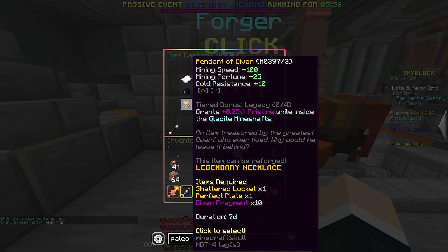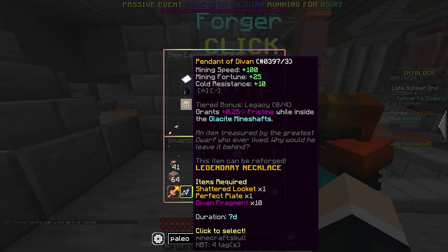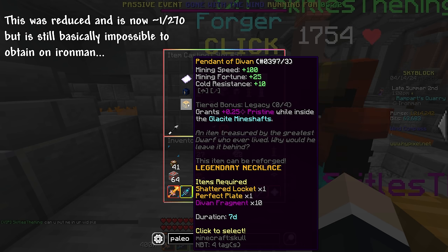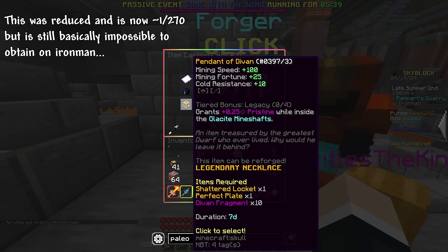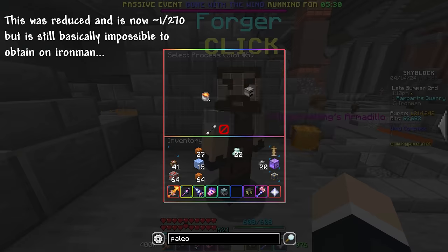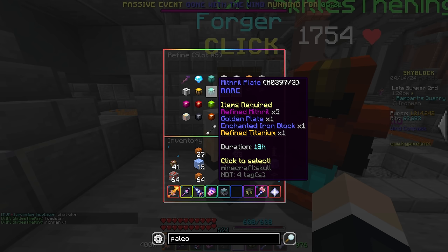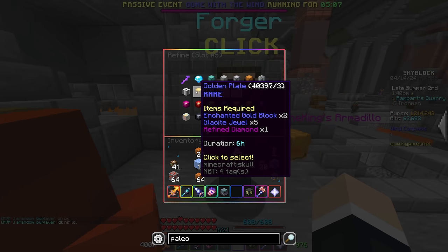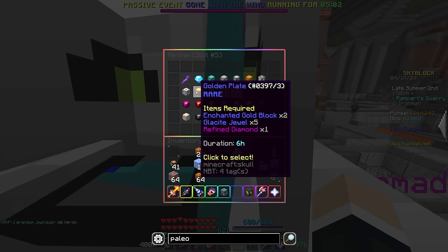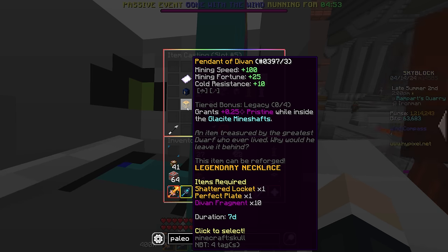And then we have the grand prize of this update — the Pendant of Devon, which takes 10 Devon Fragments, which I'm fairly sure we have, plus a Perfect Plate. Problem is we need an item called a Shattered Locket, which is roughly a one-in-310 chance to get from looting Vanguard corpses, which takes a Skeleton Key. So that means we need 310 Skeleton Keys on average, which is 310 Perfect Plates, which is 310 Umber, Tungsten, and Mithril Plates. A reminder that a Mithril Plate takes five refined Mithril, a Golden Plate, an Enchanted Iron Block, and Refined Titanium — so all of these that say one, you need 320 of. Refined Mithril you need like 1500, and then 300-something Golden Plates, which is refined diamonds — meaning we need like 600 diamond blocks or something stupid. So there is a critical flaw with getting this Pendant of Devon, and I don't know if I'll get it — I'll try.